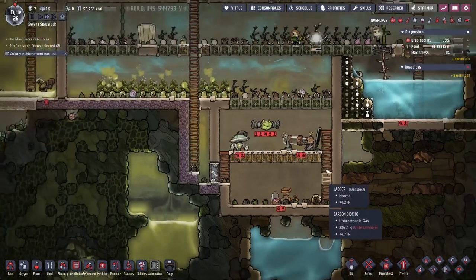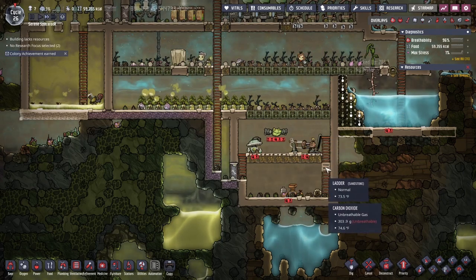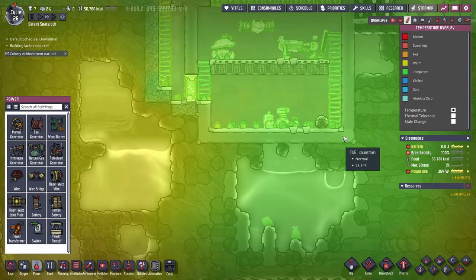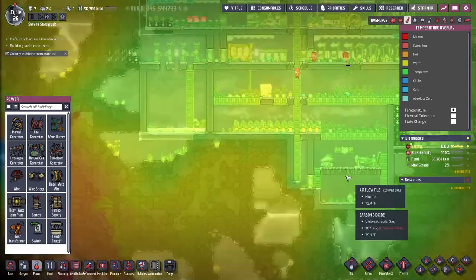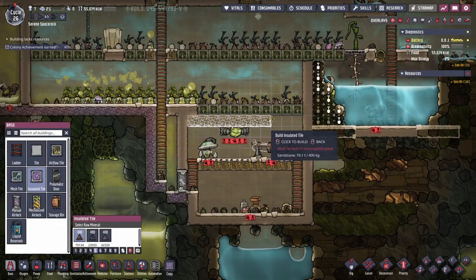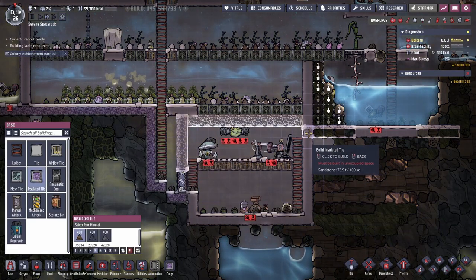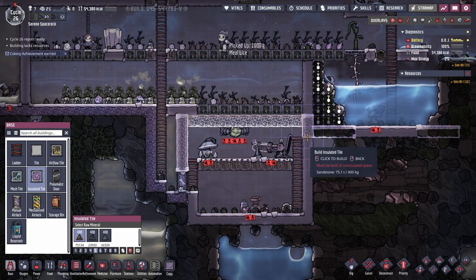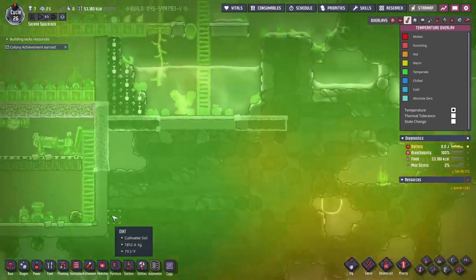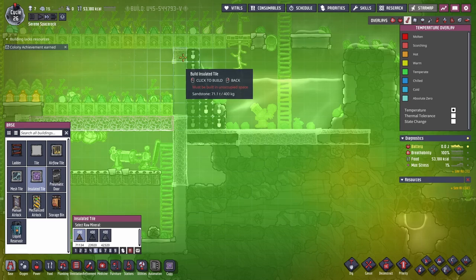I was going to hook this system up, but I'm thinking maybe I shouldn't do it yet. If I hook it up I'll be consuming water that I know I won't be able to get back easily. I should probably put some insulated tiles here because I think this room will get hot. Let's do the floor in insulated tiles so I don't have to worry about residual heat. The current tiles are just sandstone anyway, so switching to insulated here makes more sense.